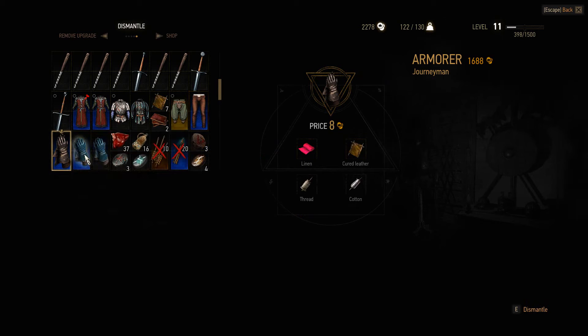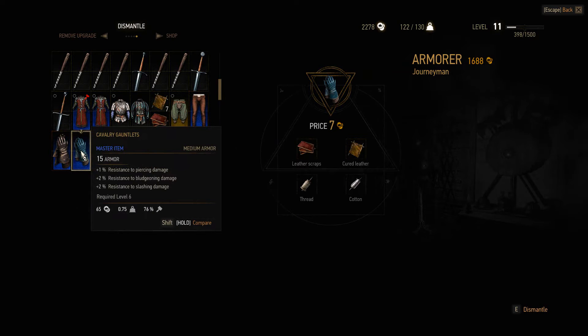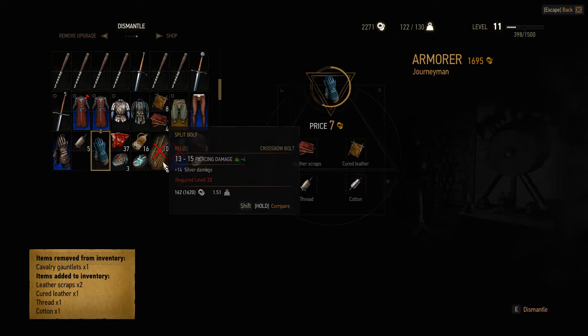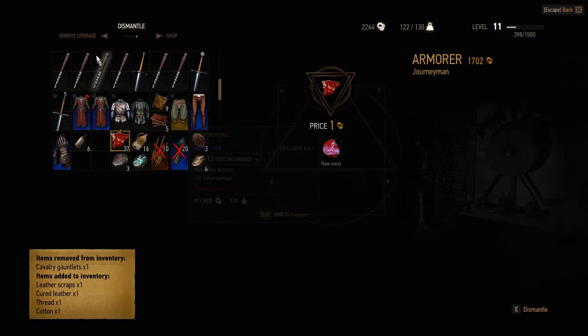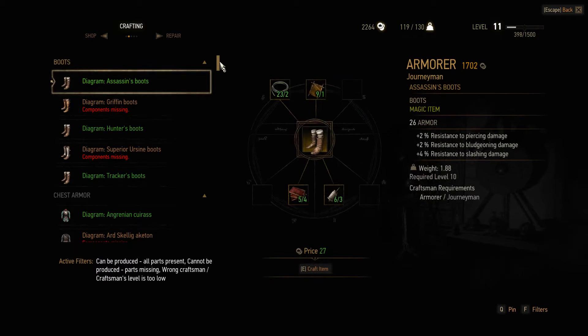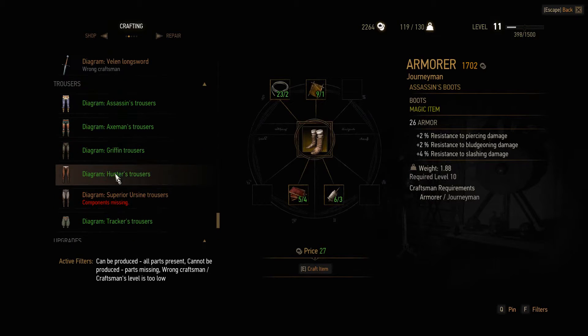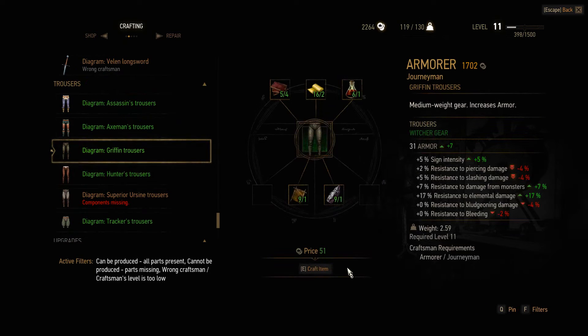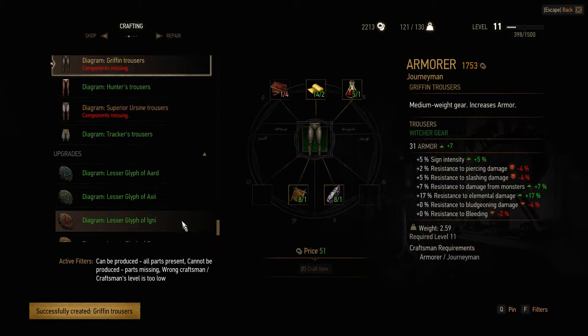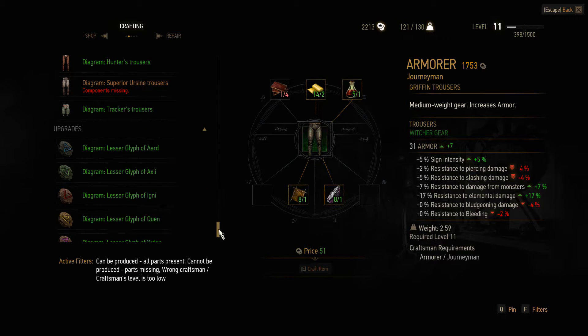That will not give me leather scraps, neither will this. But the cavalry gauntlets will - one more, and another one here. Was it three or four I needed? Well, I guess we'll see. Down we go to the Griffin trousers. Yes, there we go - we've got the entire Griffin set now.